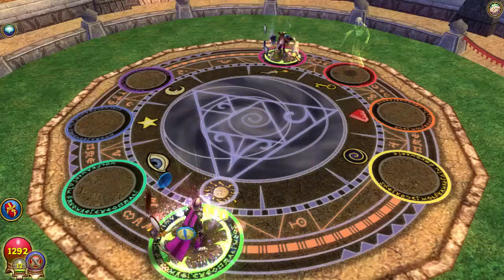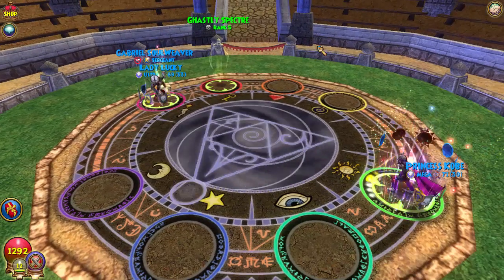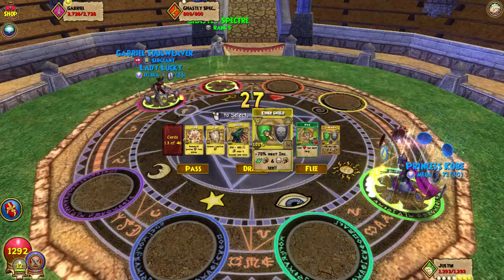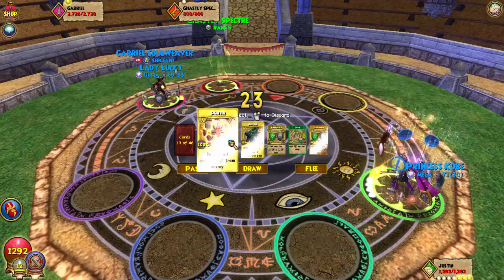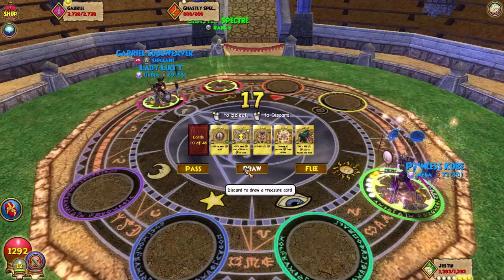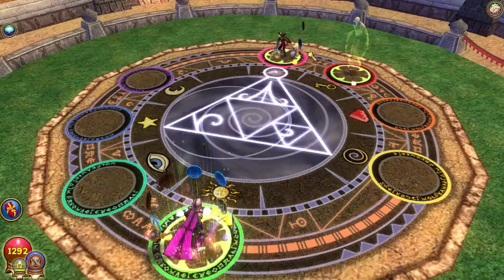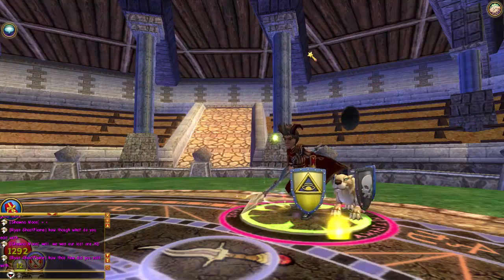He pretty much just lost the match with that play — that was the worst thing he could have done. He should have gone for an infallible and then a bone dragon to see if I was going to use death shields or heal. Since he didn't do that, we're pretty much golden. Let's delete all our shields and heals — those were just a waste. We'll go for the infallible and then kill. He's probably going for weakness again.